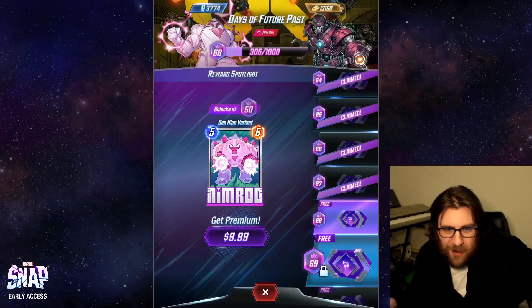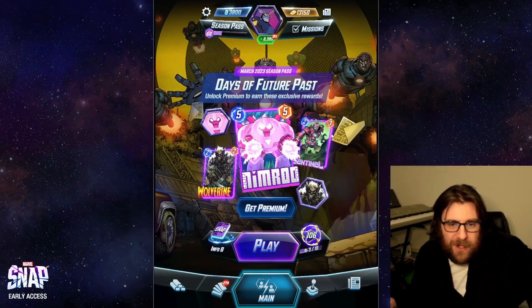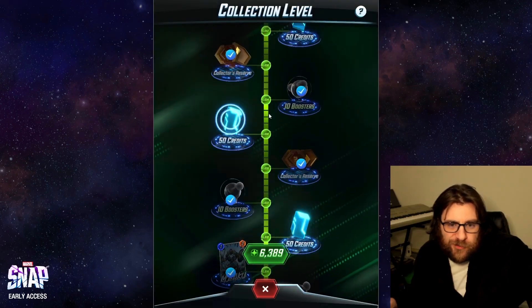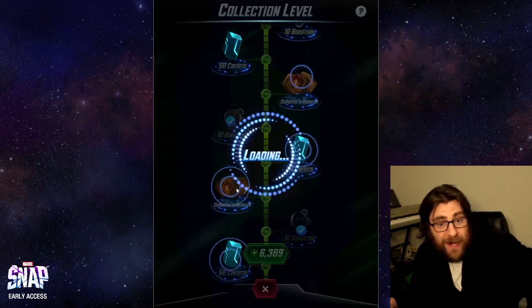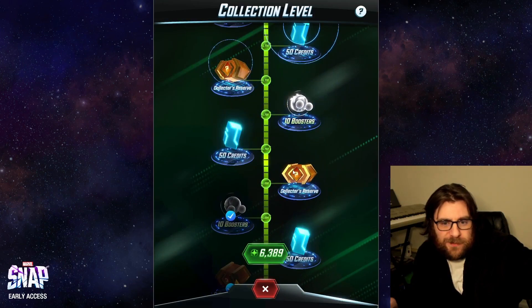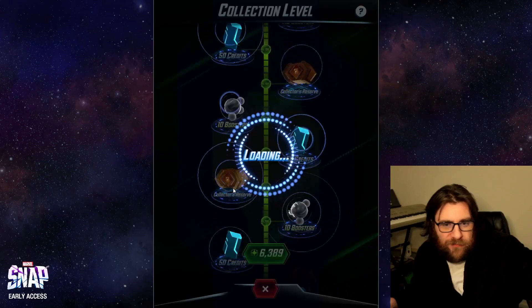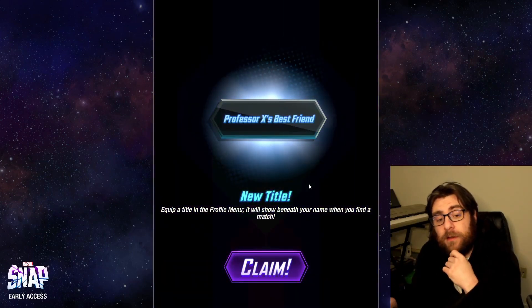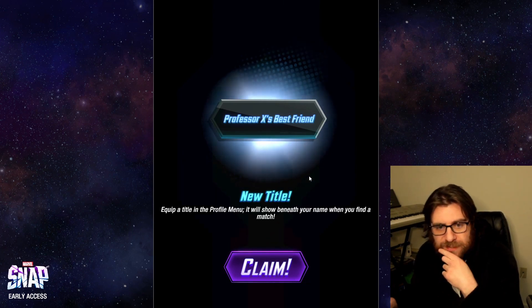Two more crates, one more crate — alright, I gotta end this video finding something. Let's crack open five collector's reserves to find one cosmetic item. We'll do five because that's terrible otherwise. We're gonna find some gold, we're gonna find some tokens... no — Professor X's Best Friend! Hmm, well I have been playing a lot of Professor X recently.